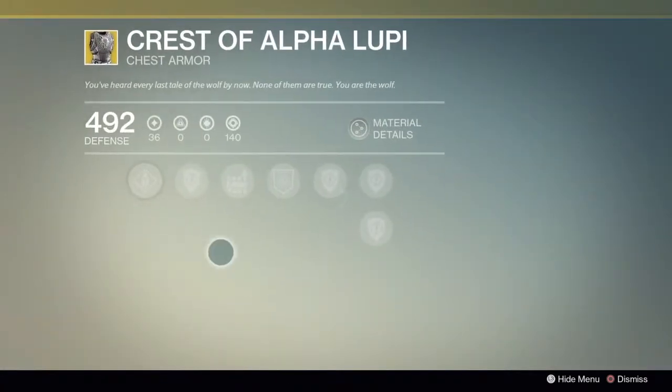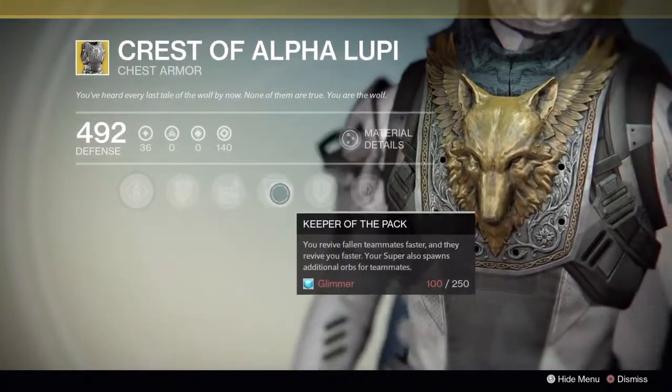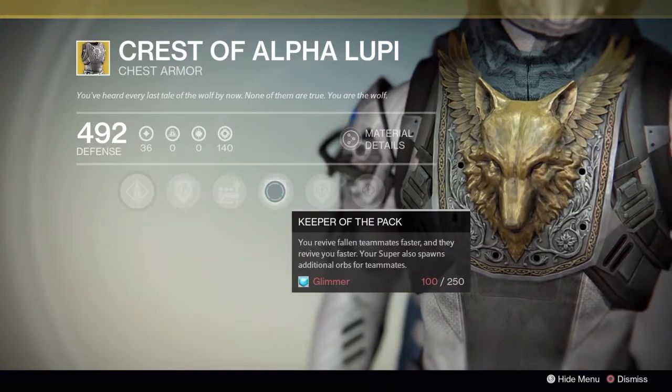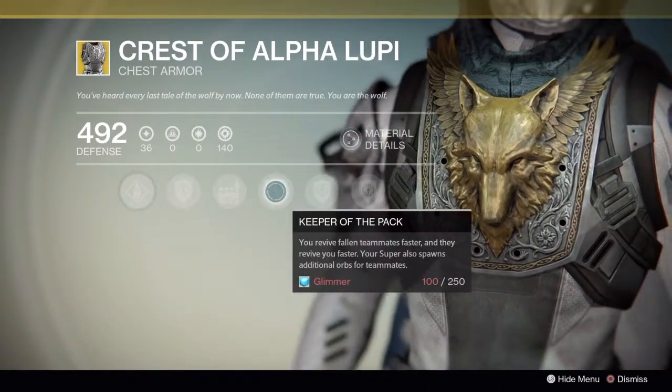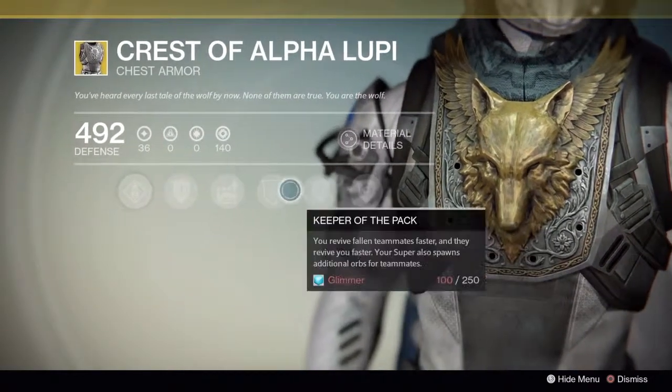Then we move over to the Hunter Crest. This one is really good — special ammo on hand cannon, and you're able to be revived faster and you revive teammates faster. For Trials of Osiris I really recommend this, and any crucible game where reviving is involved — 100% recommend.